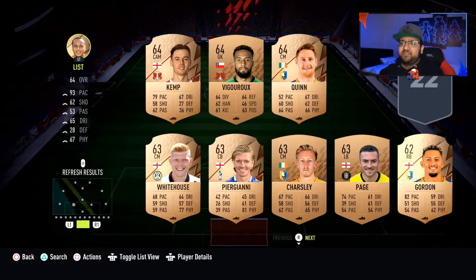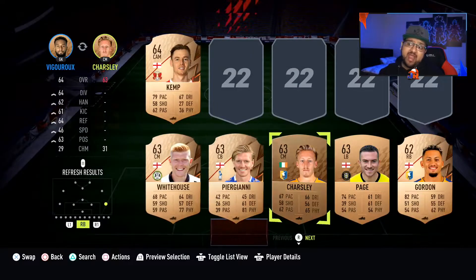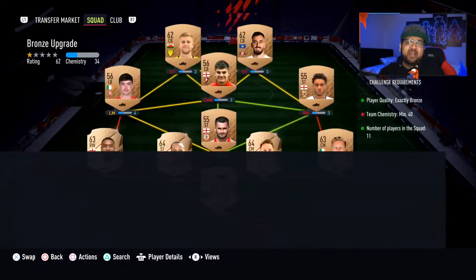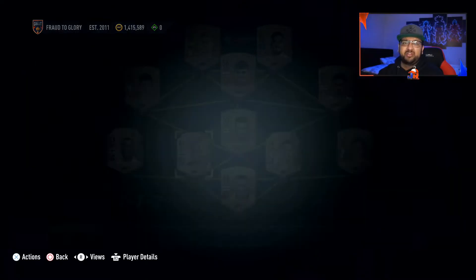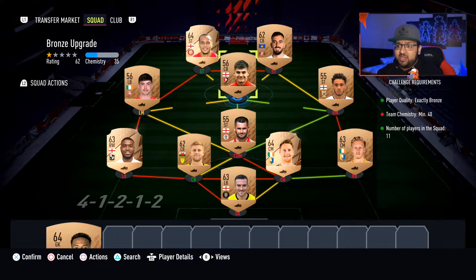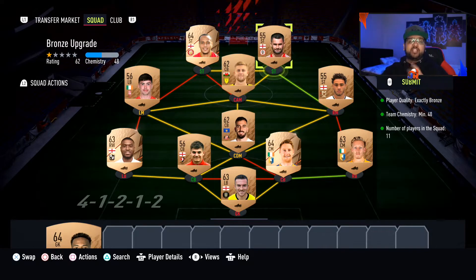Once you've run out of League Three players, move on to League Four — and we've got loads of League Four players. Some of these rare cards might have a small value, so if you're struggling for coins, sell them. Otherwise it doesn't really matter. Empty your club as much as possible and don't spend any coins buying bronze cards — just use up the non-league SBC cards you've packed.